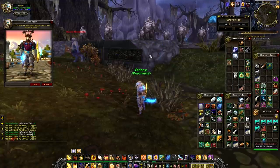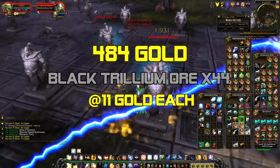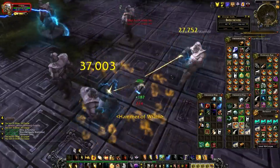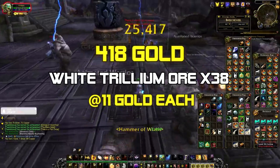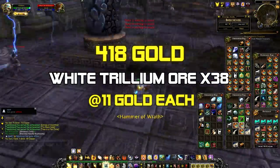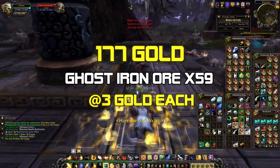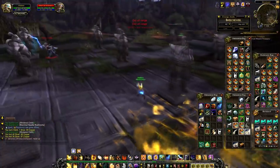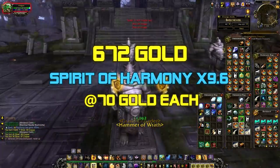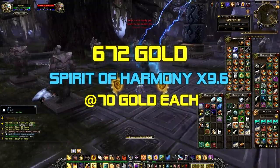For the rest of the loot: I got 44 Black Trillium Ore at 11 gold each for 484 gold. I got 38 White Trillium Ore at 11 gold each for 418 gold. I got 59 Ghost Iron Ore at 3 gold each for 177 gold. And I got 9.6 Spirits of Harmony at 70 gold each for 672 gold.